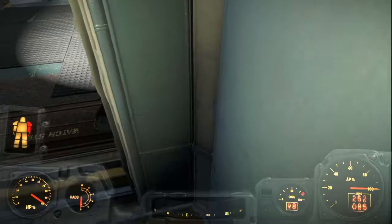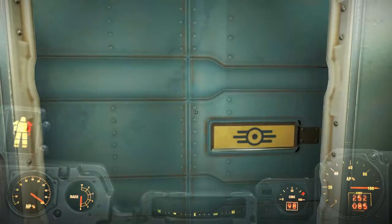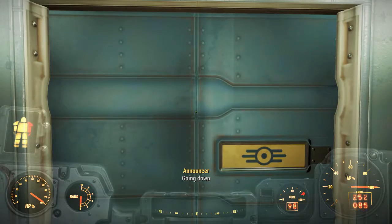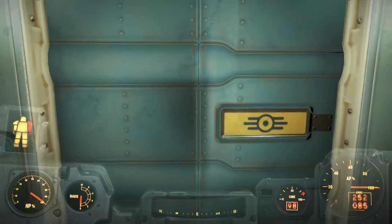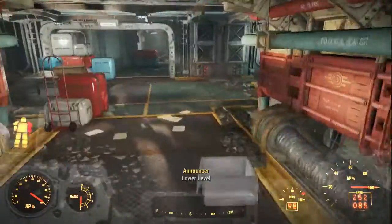So we're going to go down the elevator — push the button here and go down. Do be prepared for a fight; there's quite a few gunners. This is a gunner vault.